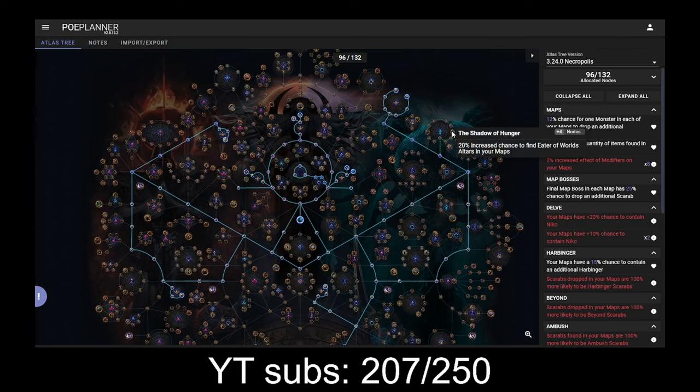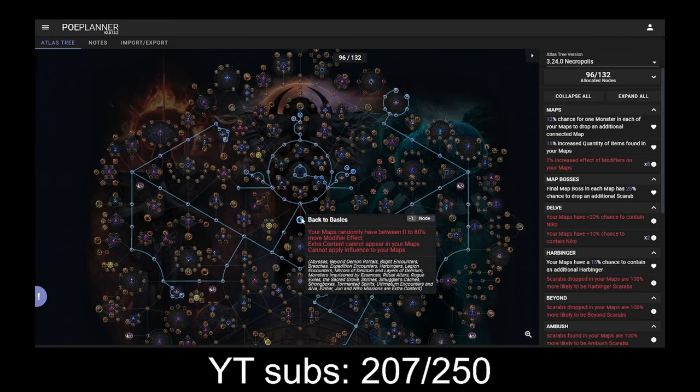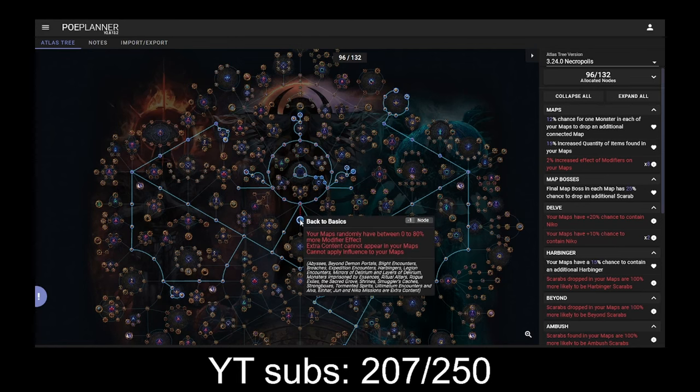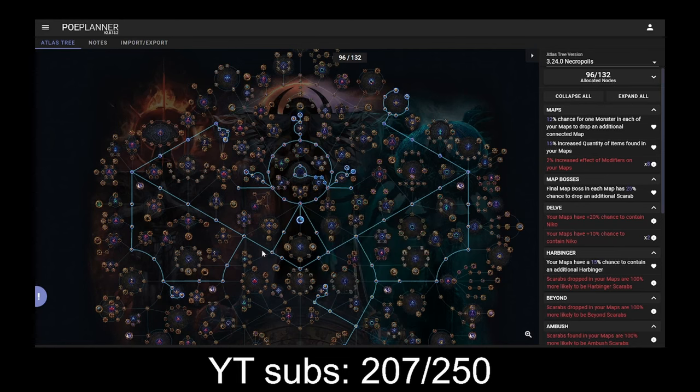You can instead take back the basics. Your maps randomly have between 0 to 80% more modifier effect, extra content cannot appear in your maps, and cannot apply influence to your maps. The Eater of Worlds, Searing Exarch, Maven, Shaper and Elder — these are influences, and you can't gain access to them anymore. You need very few passive points this way, and this is likely the tree when you want to rush low-level maps like T1 spamming for scarab farming.